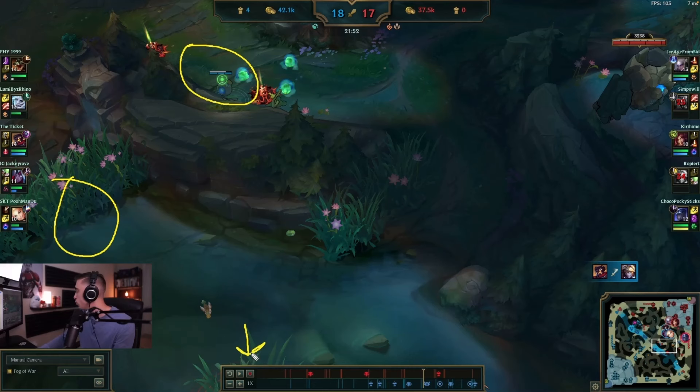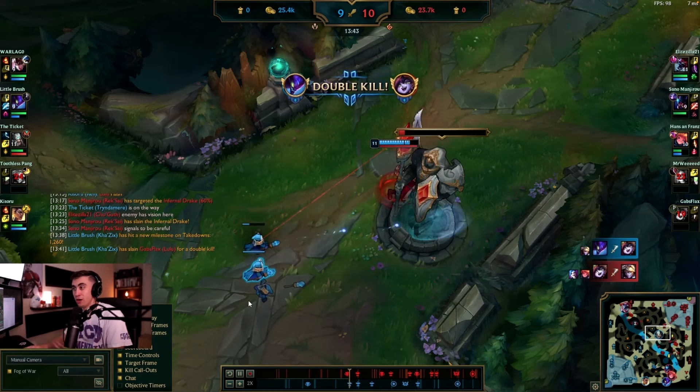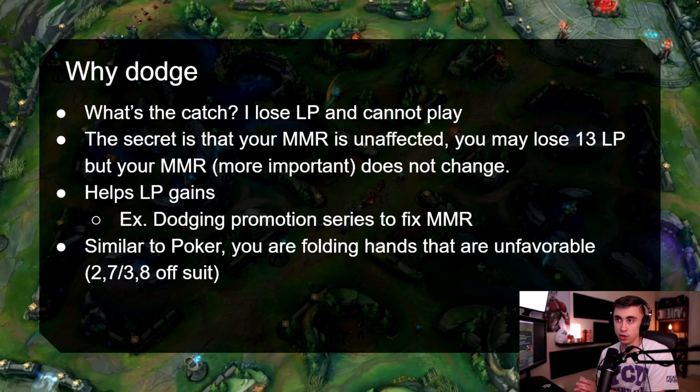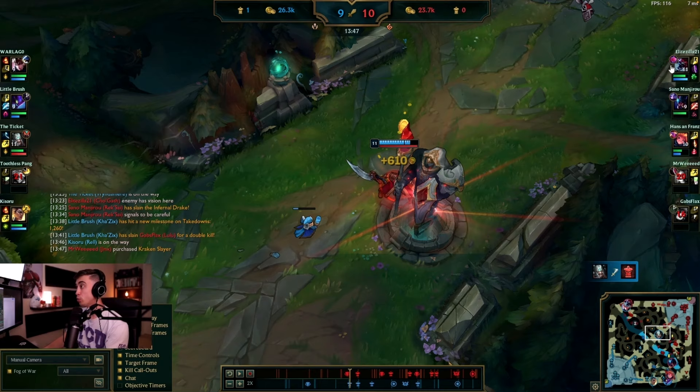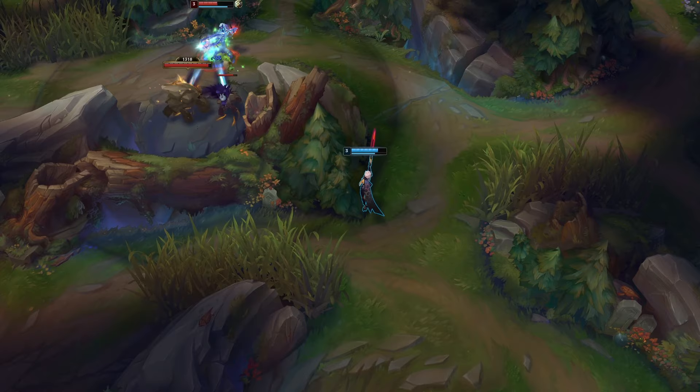We are in the process of updating the Ticket to Diamond Blueprint for the next season, mainly focusing on updates for the top lane. The top lane is by far the best lane to climb with in solo queue, so if you're serious about climbing and want to get to the rank you deserve, check out the course in the description. You'll also get access to our private Discord. Use code Fiora to get $50 off.